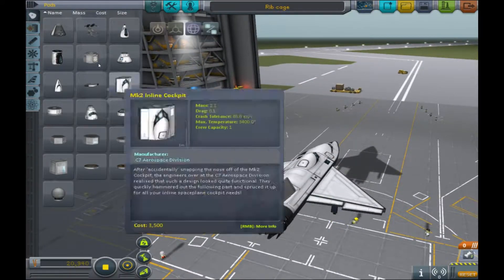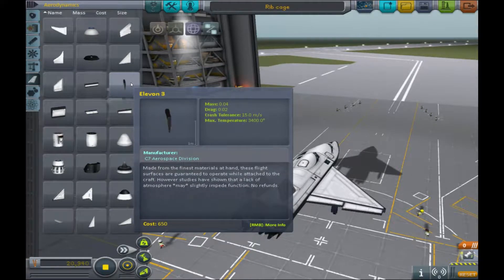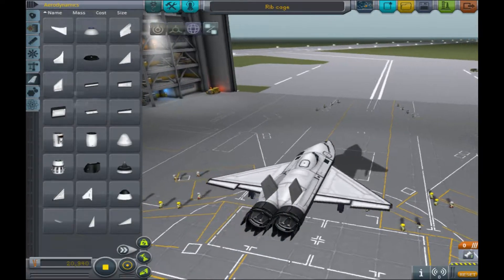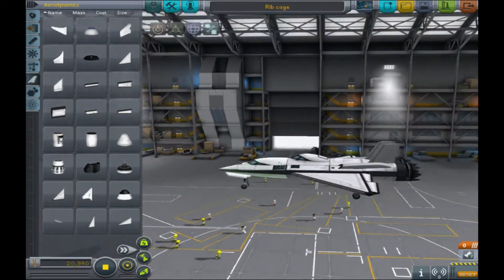They've got these wings — what are these called? Elevon. Elevon. I think I put an Elevon 2 or Elevon 5. And then of course just these wings, the winglets. And yeah, it's really easy to make.